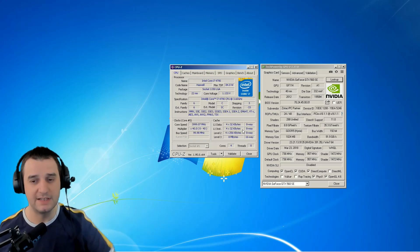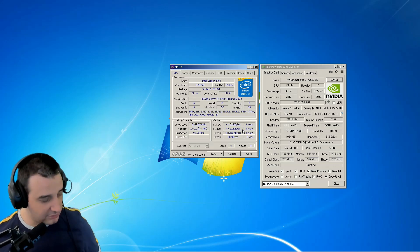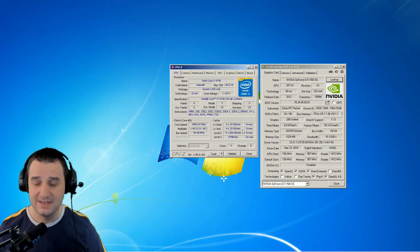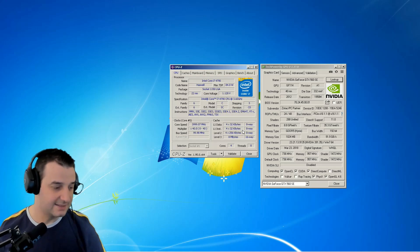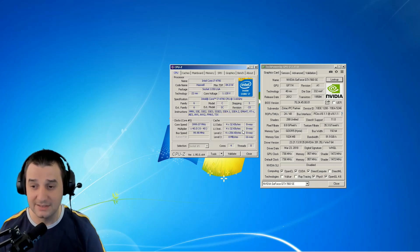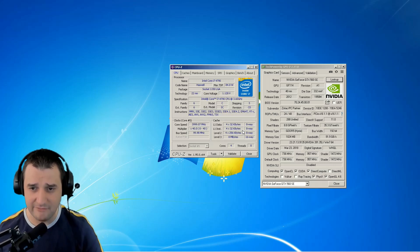I want to clone this hard drive because apparently Windows 7 doesn't support driver updates anymore. So as soon as you put Windows 7 on your PC it's basically dead — you have to have an image or a clone of your hard drive with all the updates on it. If not, bye-bye. The i7 will have no problems with this GPU.